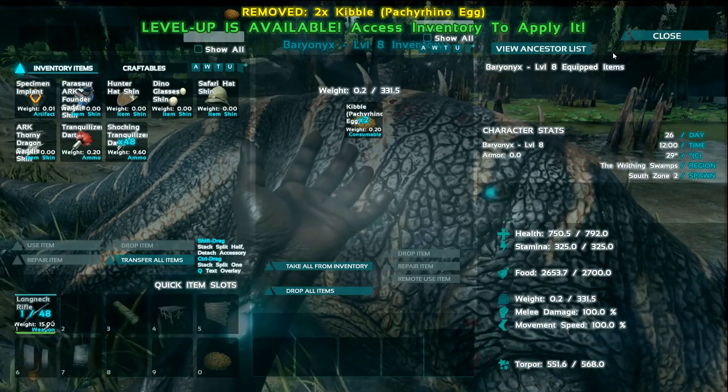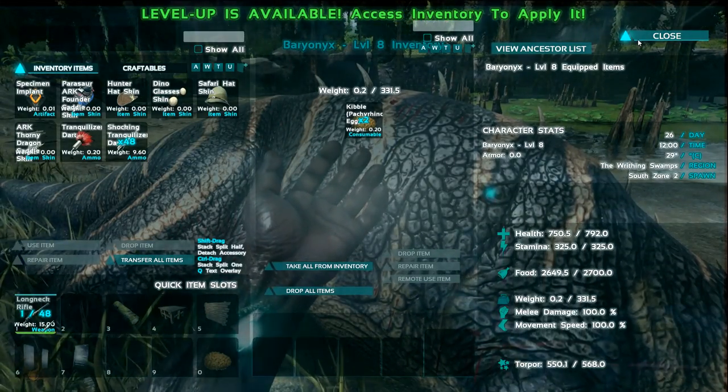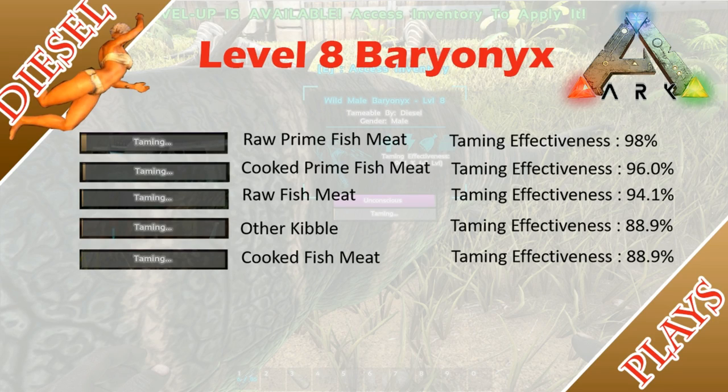Its preferred food is Pachyrhinosaurus kibble. For meat, the Baryonyx tames best with raw prime fish meat and worst with cooked fish meat. Any other kibble and cooked fish meat have the same taming effectiveness at 88.9%, but any other kibble tames slightly better than cooked fish meat.